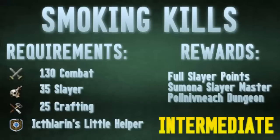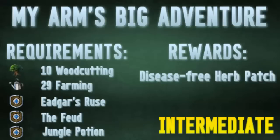The first quest I'd really recommend — and these quests are scaling in terms of difficulty — is Smoking Kills. What Smoking Kills unlocks is the full amount of Slayer points instead of reduced Slayer points. You also unlock the Sumona Slayer Master, the next best master before Duradel, and you can kill monsters in the Polypore Slayer Dungeon.